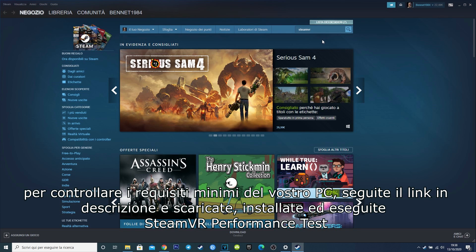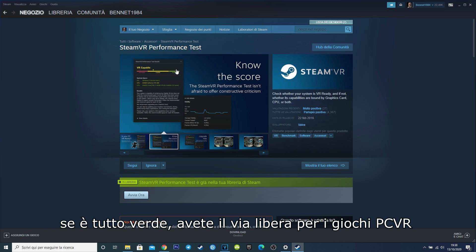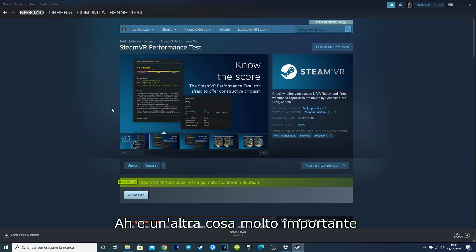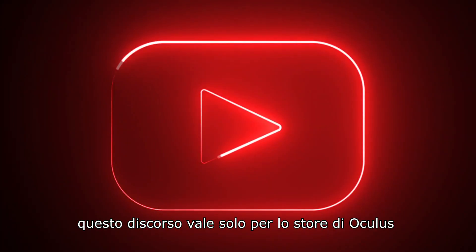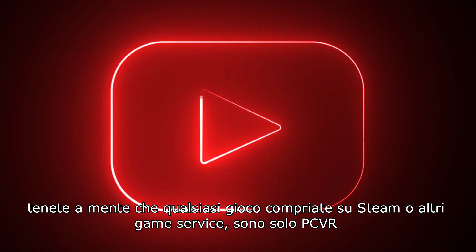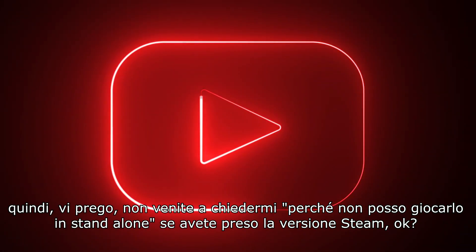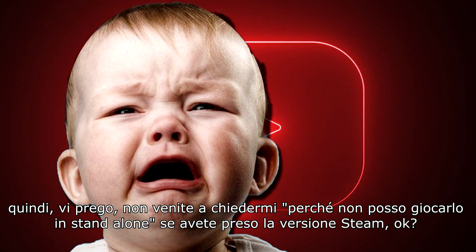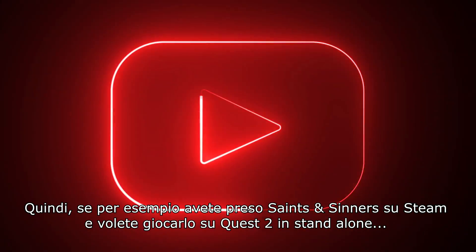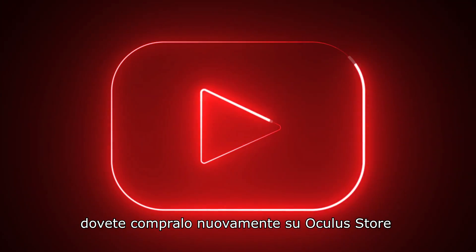To check your PC's minimum requirements, follow the link in the description, download, install, and run the SteamVR Performance Test. If you're green, you're good to go for PC VR games. One last important thing: this guide is for the Oculus Store only. Any game you buy on Steam or another game service is PC VR only and not playable on standalone. So if you got Walking Dead: Saints and Sinners on Steam and want to play it on your Quest 2 in standalone, you can't — you'd have to buy it again on the Oculus Store.